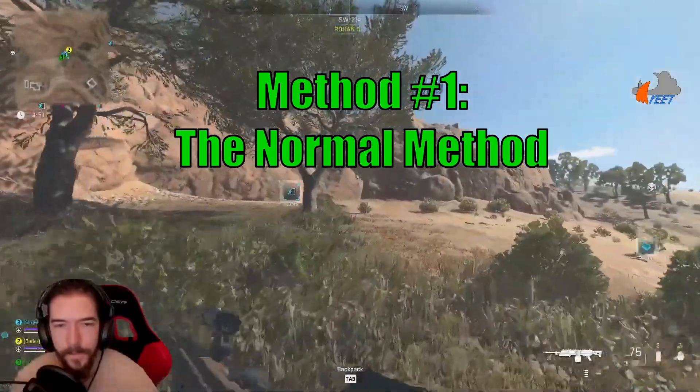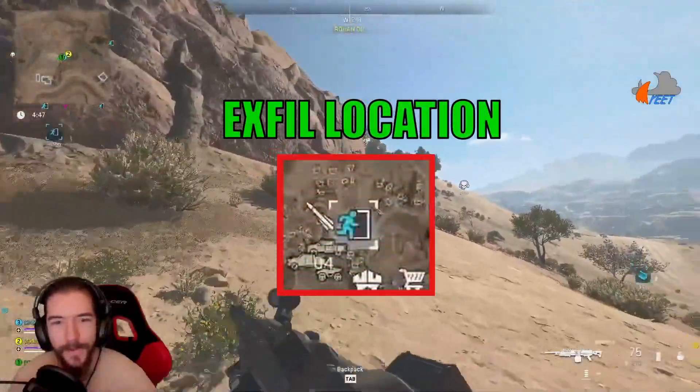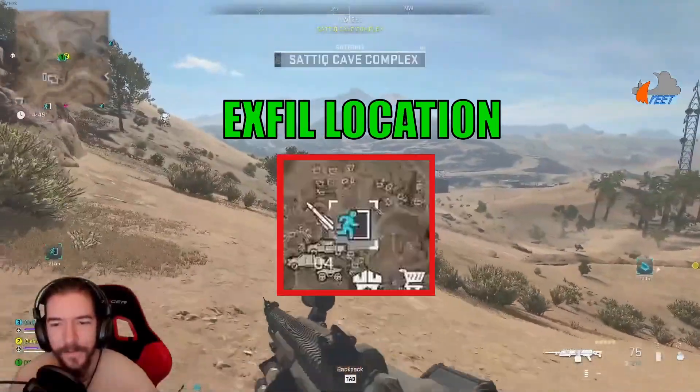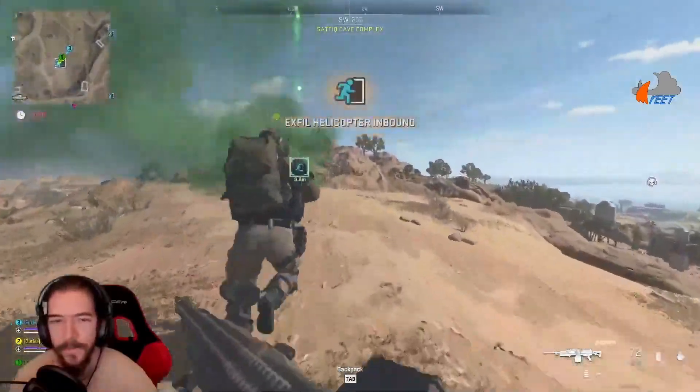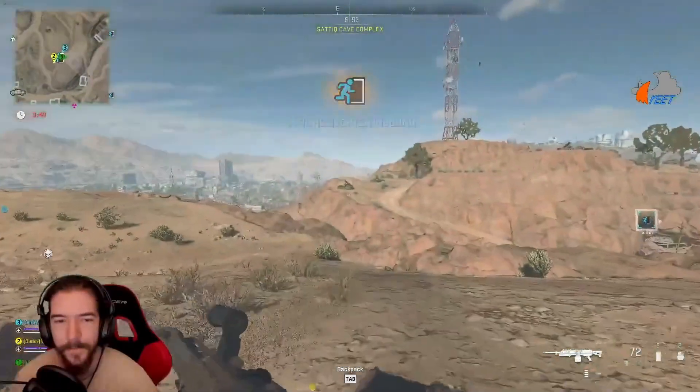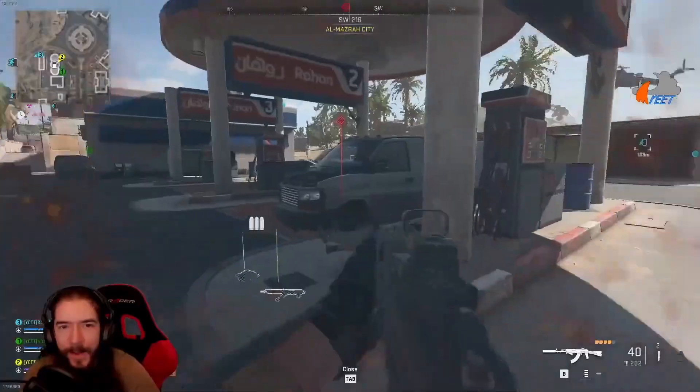First, for anyone who doesn't know, the basic method to successfully escape requires you to go to one of the blue icons on the map showing a little dude going through a door. Once you're in the area of that marker, you should see a green plume of smoke. If you approach it and press the interact button, a flare will get shot into the sky, and about 30 seconds later, a helicopter will arrive for you and your squad to ride out of the game.